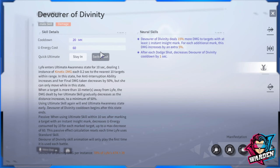Finally, for her ultimate skill — Devour Divinity. I'd rather you stay in and not switch out. Life enters Ultimate Awareness for 10 seconds — this is one of the longest ultimates. It deals one instance of kinetic damage every 0.2 seconds to the nearest 10 targets within range. In this state, her anti-interruption ability increases and her final damage taken decreases by 50%. However, she can only move while in this state — you can't dodge or do anything else.